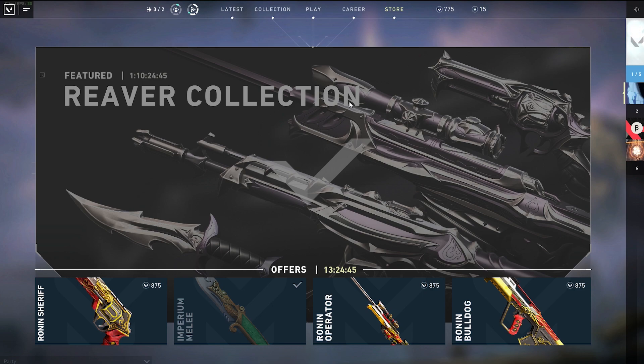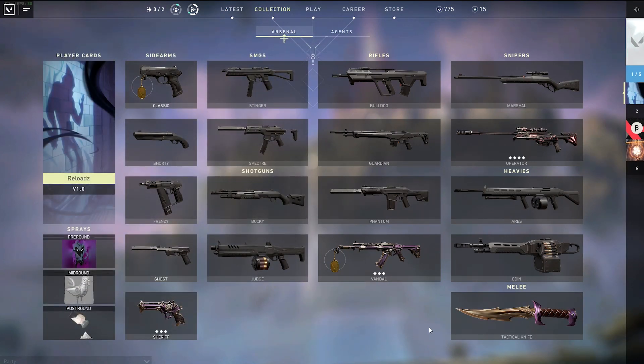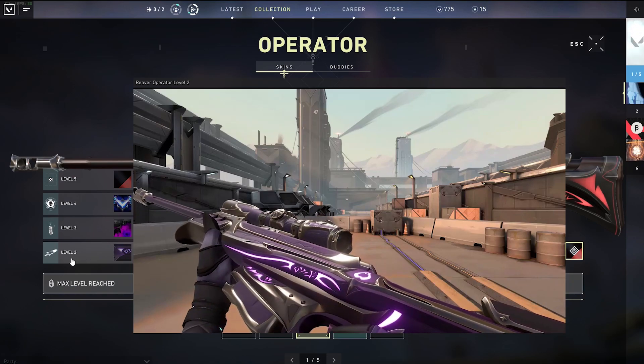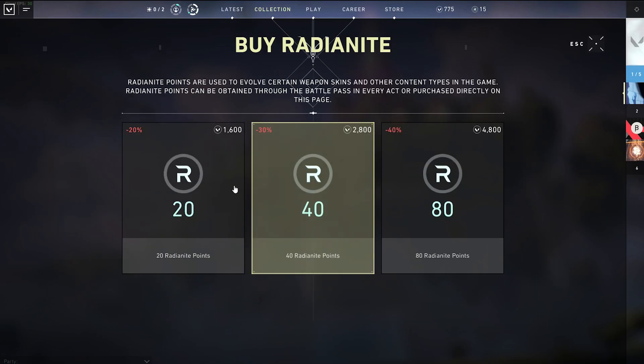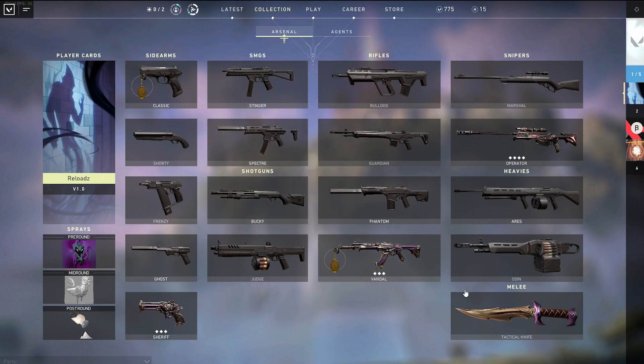So let's go to the store, go over to Collection, and I'm just going to use this sniper as an example. You start off at level one — this is level two — and you buy it with 10 of these Radianite Points. If you want to know how to buy these, you just spend the points that you buy with. Let's go back to Collection.